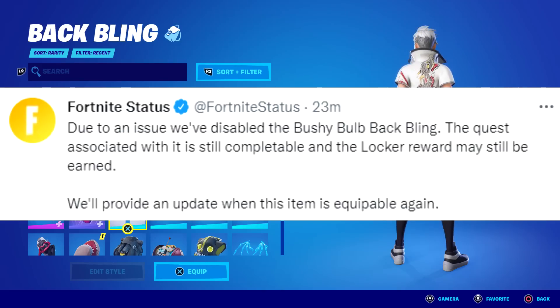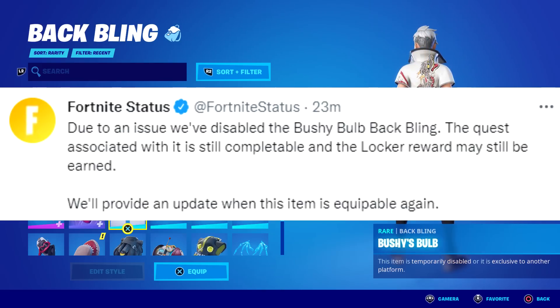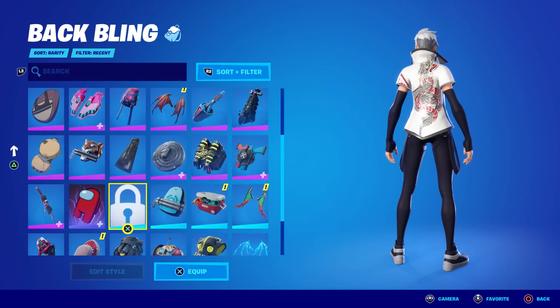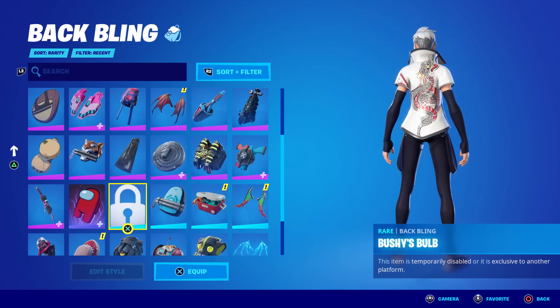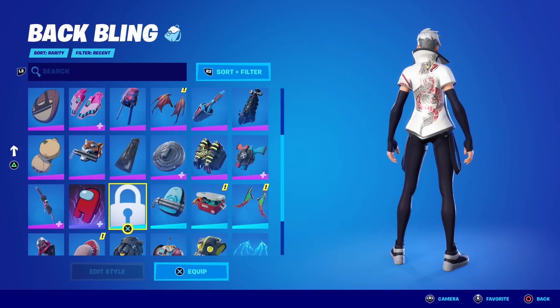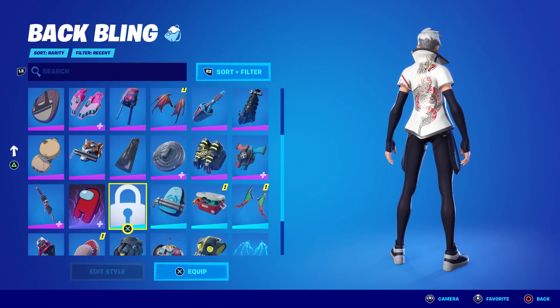Even though they disabled it, if you haven't completed the challenge yet to get it, you can still do that and you'll still be awarded this back bling — but it'll show up locked like this. That's actually kind of cool. If anyone gets it while it's still disabled, let me know — show me a screenshot. When you unlock something new, will the screen show the lock or the actual back bling? I don't know.